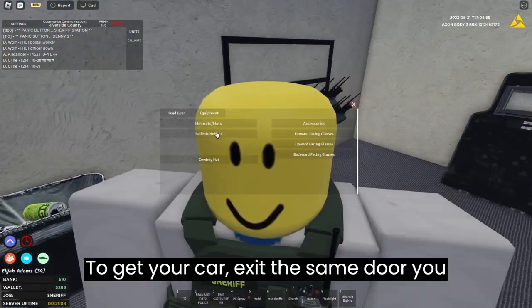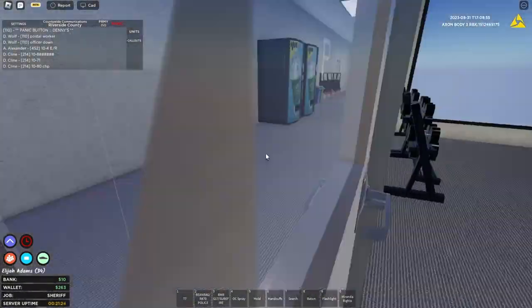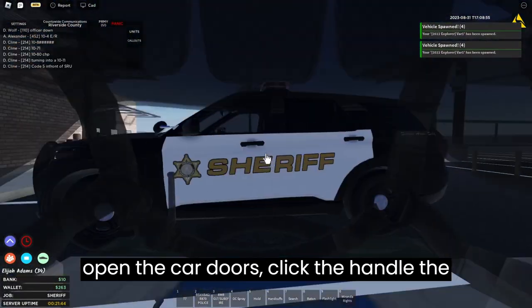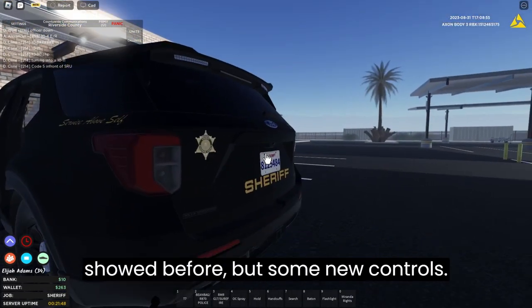To get your car, exit the same door you came in and click the computer outside the building. Click a car to spawn it. To open the car doors click the handle. The car has the same controls as before but with some new controls.